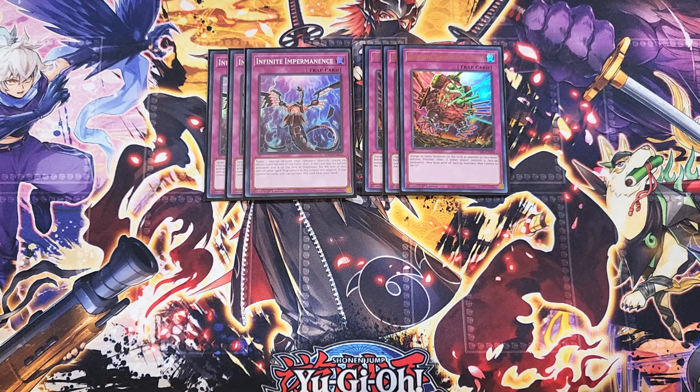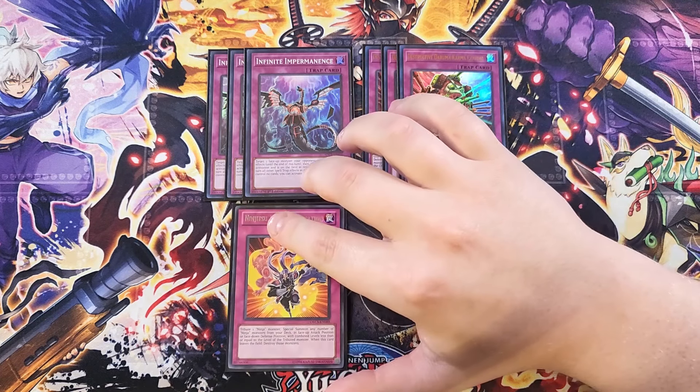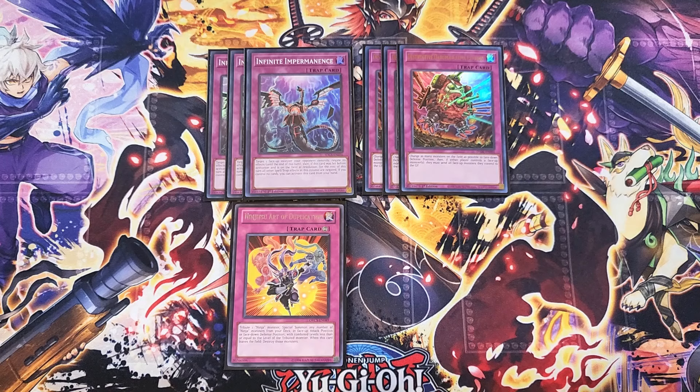We then play a single copy of Duplication — definitely a one-of in the build. This card is how you swarm all your ninjas out on your side of the field by tributing your copy of Geo. It has the ability to tribute a ninja monster and then special summon any number of ninja monsters from your deck in face-up attack position or face-down defense position with a combined level less than or equal to the level of the tributed monster. If we tribute a copy of Geo we get to summon ninjas of combined level equal to eight, which is just going to swarm the board with like five ninjas to help go in for game.